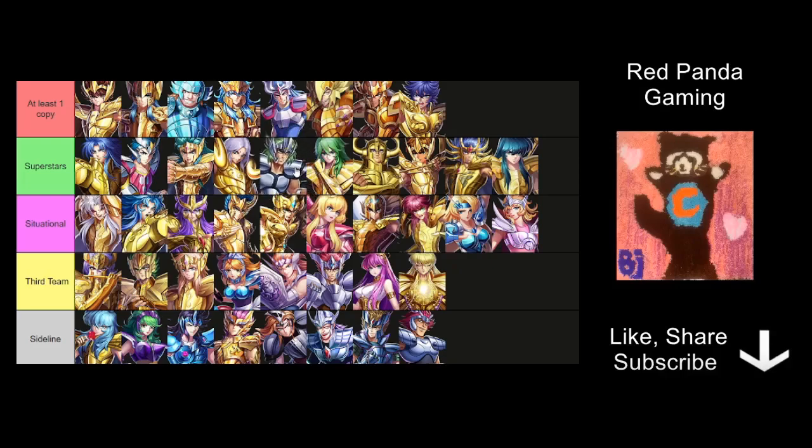Next we have Moses. You need max constellation and max clothes for him, but once you do, he's absolutely amazing. He is able to make you take a lot less damage — 40% less damage at the start of the battle. Considering how strong the enemies get later on, don't underestimate that 40%. A lot of times enemies can kill you off with their normal attacks, so the fact that Moses can protect you against those normal attacks at the very early stage so you can launch your ultimate — that's an absolutely game changer.